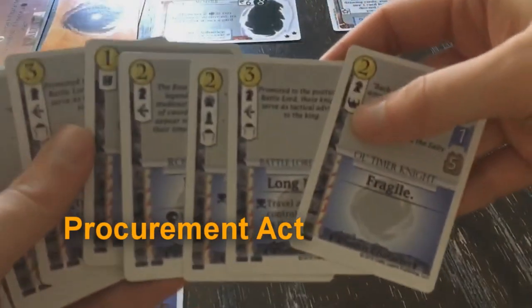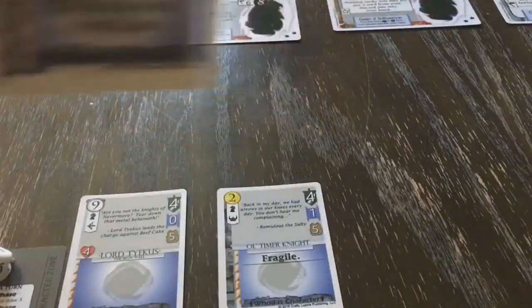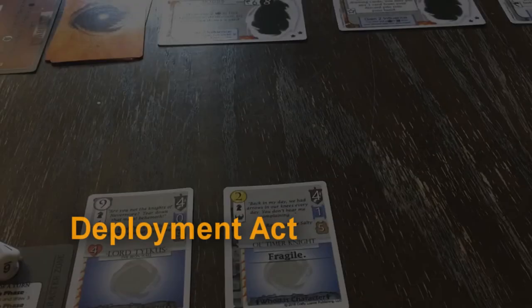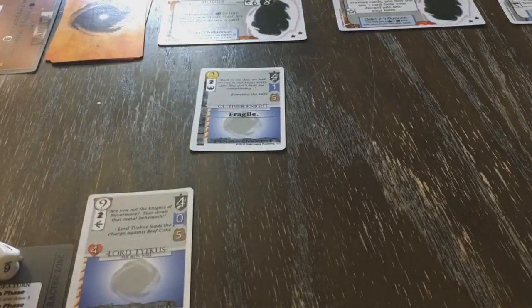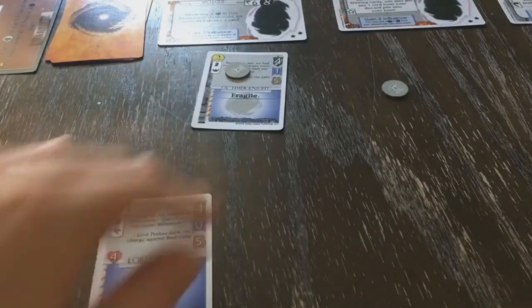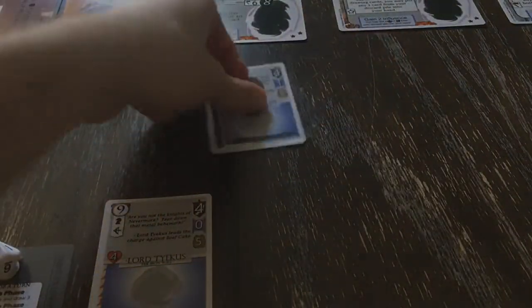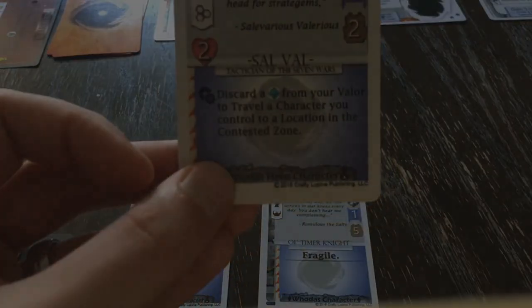A procurement act is one where you play a card from your hand. Characters go to the character zone. Attachments come into play and attach themselves to a character. A deployment act is one where you commit a character in your character zone and travel them to a location in the contested zone. To tell if a card is committed, you may use the tokens included in the box, though any consistent method between all players will work. You may also choose to pass, though you forfeit your ability to perform any more deployment acts for this turn. Actions are abilities on cards that let you commit them to perform an effect. All actions are considered free and do not take up your initiative on their own, but keep in mind that you still have to wait for your initiative to perform actions.